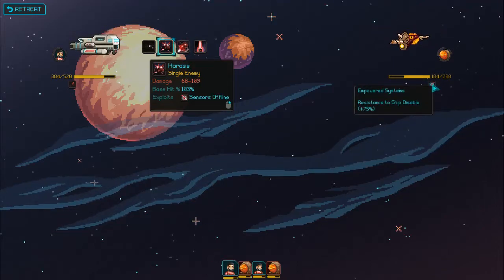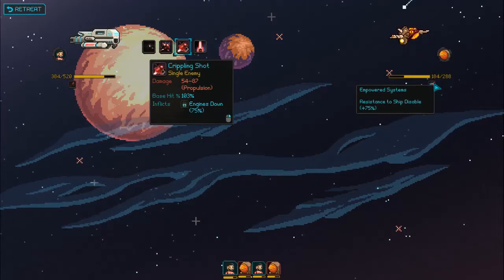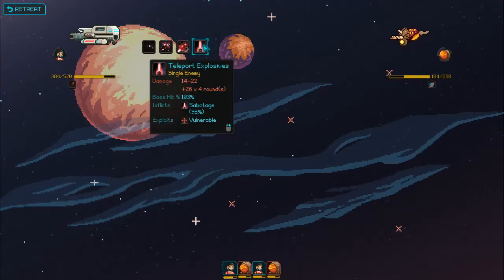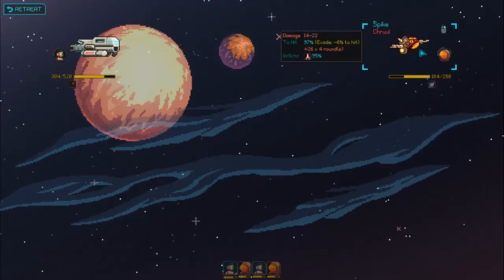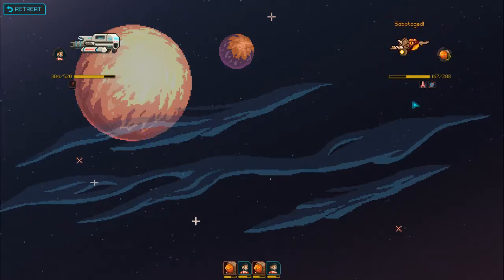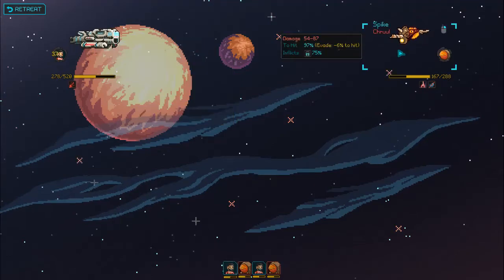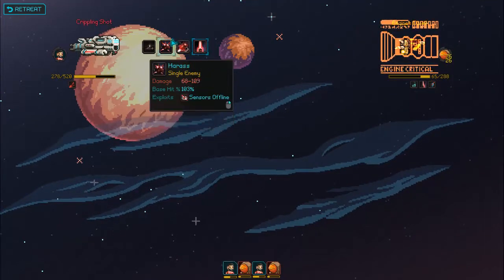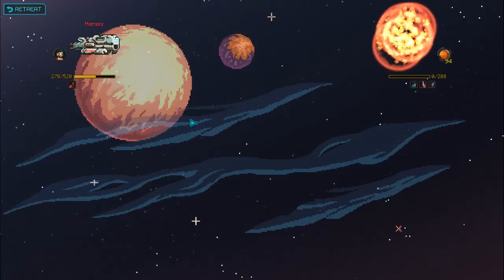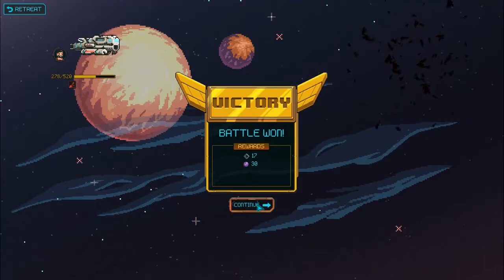His sensors are down. It's my turn again — empowered systems, resistance ship disabled. Let's inflict the sabotage — teleport some explosives on board, and he is now sabotaged. Let's do a crippling shot — it's my favorite maneuver because it looks awesome. Harass the thing — lasers everywhere. Oh, we got him! That's nice. We saved the colony.